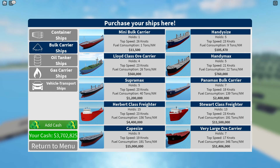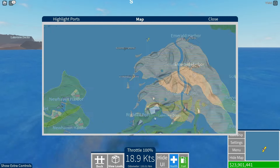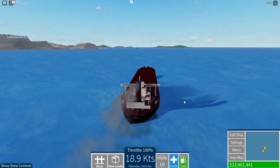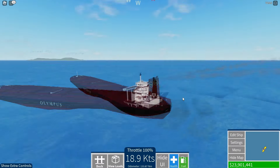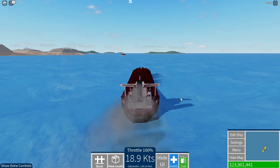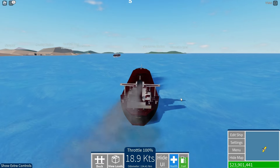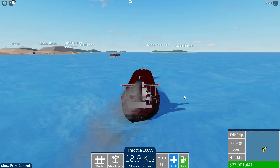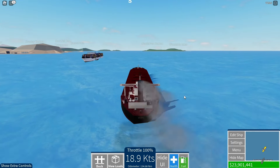At number 2, we have bulk. These ships are really good for grinding because they give you tons of money if you go from Oceanfall to Davenport. With the bigger ship, you can get like 3 or 4 million payout. I have a video on the best bulk route in shipping lanes — link in the description. They are slow though, which is why they're not number 1, and they cost a little bit of money to buy.